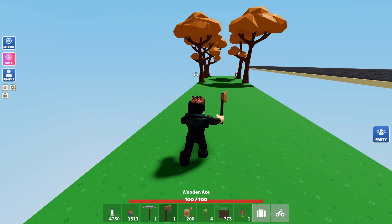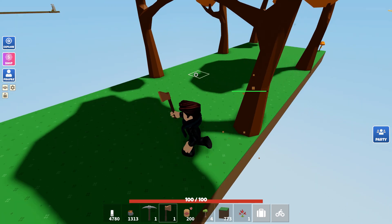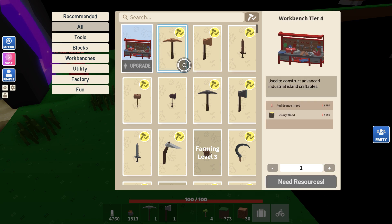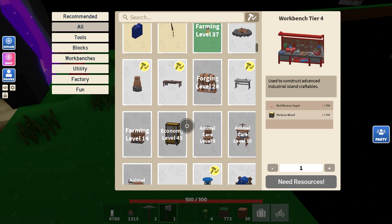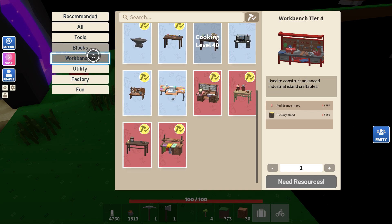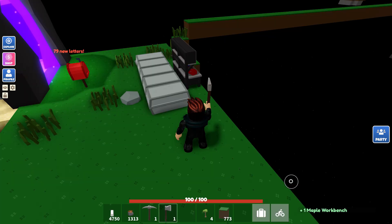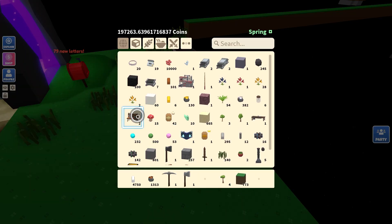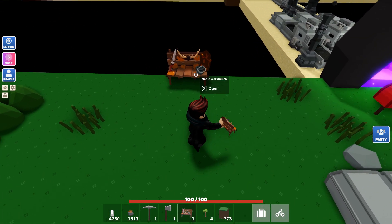I need maple logs. I need 30 maple logs in order to get my stuff. Oh, this is going to take forever. So, let's make a workbench tier 4 - red bronze ingot and hickory wood. I don't think I have hickory wood, so that's fine. We're just going to have to deal with that. Maple workbench - craft me one, baby! I might already have one in that - would be kind of a waste. Oh, I did already have one. Ha ha! Oh well. It's not that expensive.